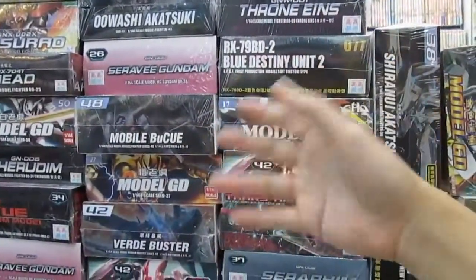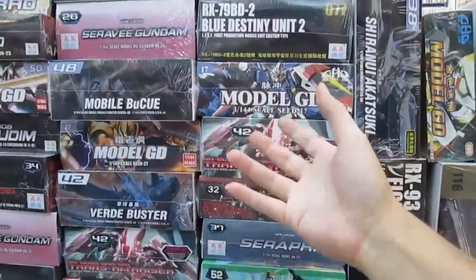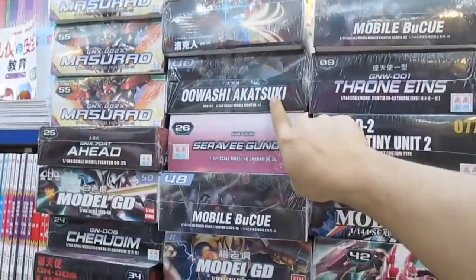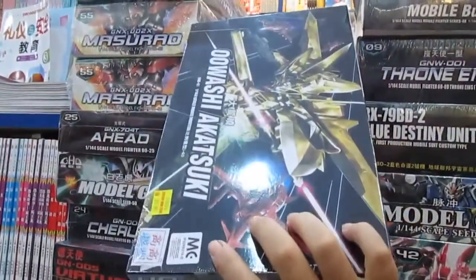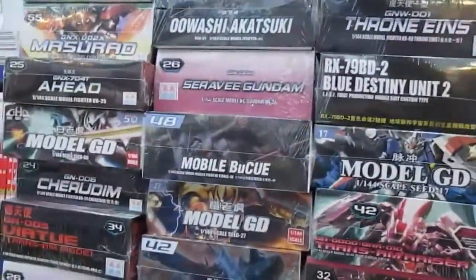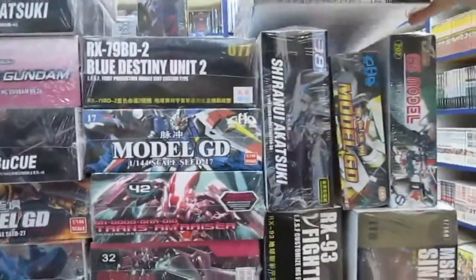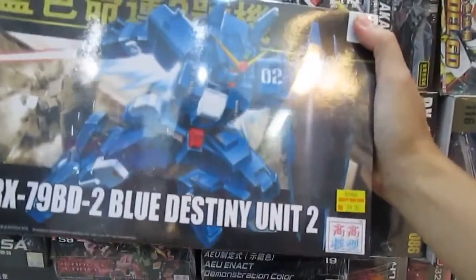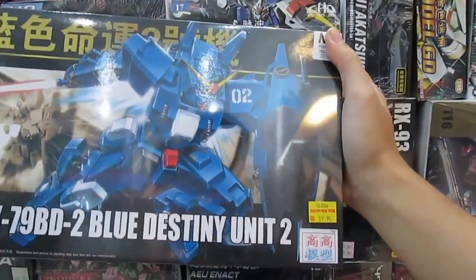If you like high grade scales and pirated ones, this is the place — New Century Bookstore in Buxengren, next to Main Convent and near some school. They also have the Owashi Akatsuki high grade version — 40 ringgit, golden. And this one I've never seen before — the Blue Destiny RX-79 — also a high grade.